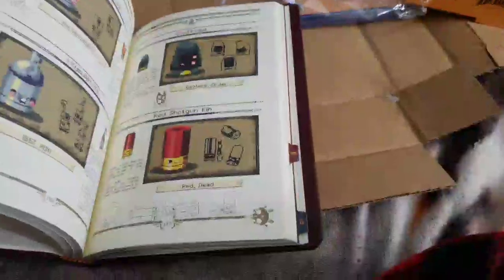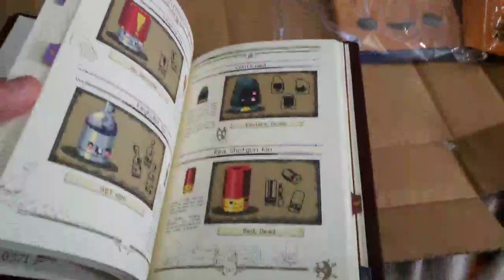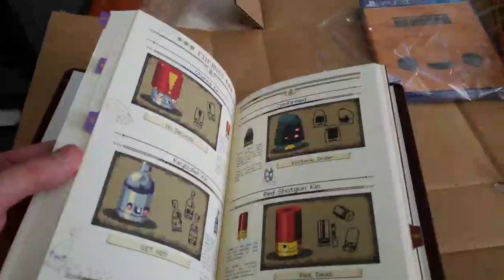Ammonomicon. Let's just go through. Ooh, it's got tabs in it. Okay, this is badass. Is that a little note section? Player notes. That's pretty cool.